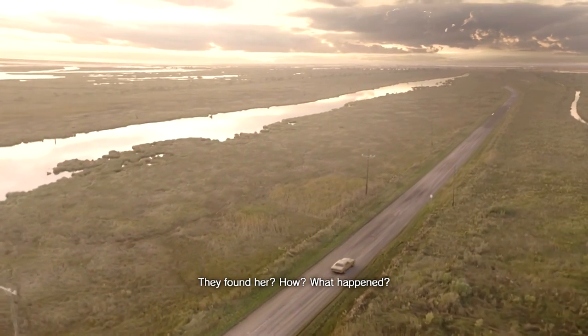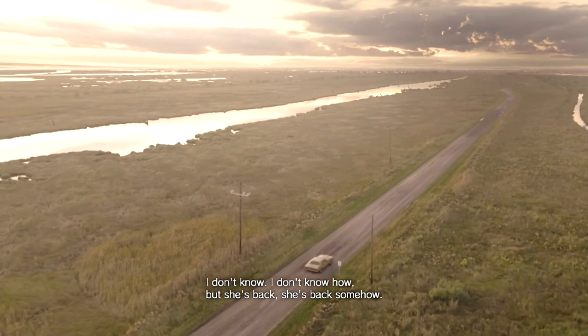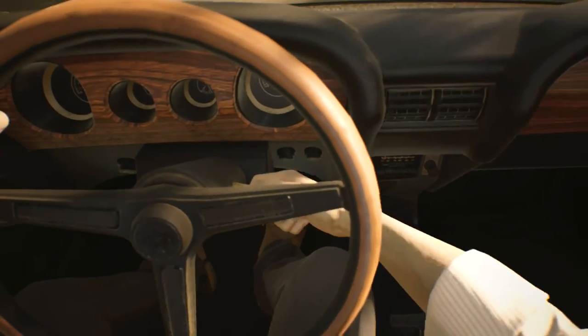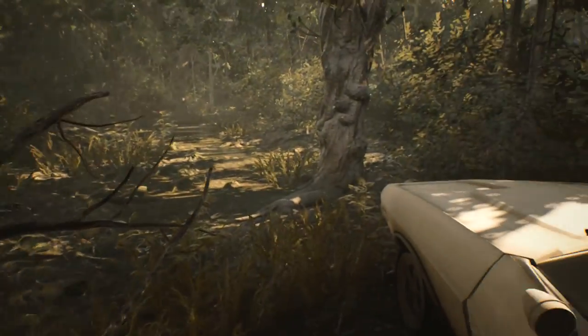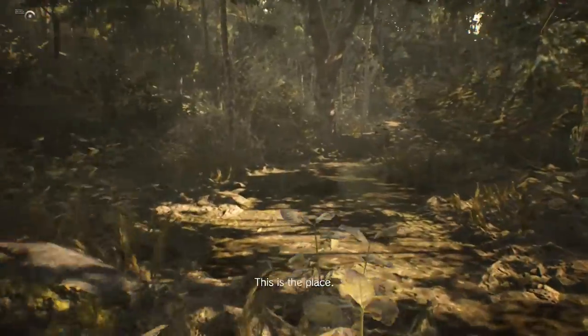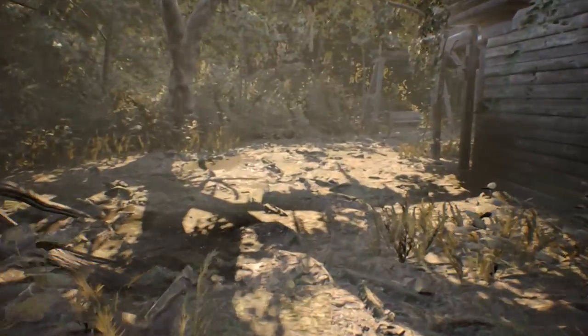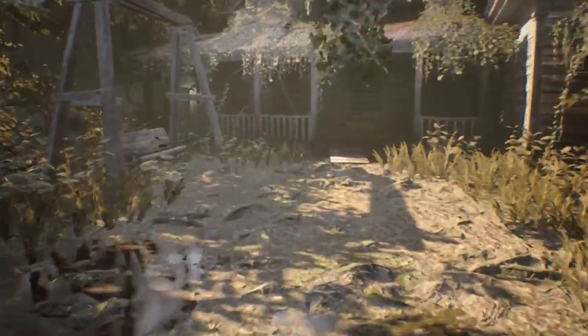This shift in perspective is not unprecedented. Back in 2005, Resident Evil 4 made the big change from fixed camera perspectives to a third-person behind-the-shoulder view, and this one takes us right into first person, right through the eyes of the protagonist we play as — his name is Ethan. We don't know a lot about Ethan, but he's been married to a woman who has been missing for three years. He wants to find her after getting a message supposedly from her, telling him to come get her in Dulvey, Louisiana. Right off the bat you get serious feels of classic Resident Evil as you approach an abandoned mansion area.